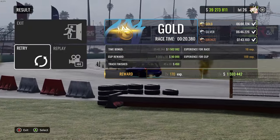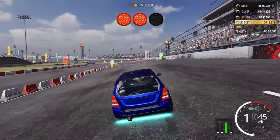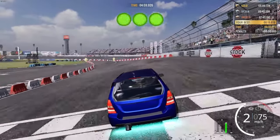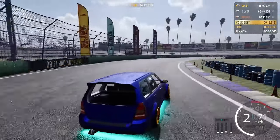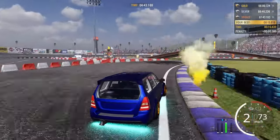The next step is not to exit the race, but to retry the race. So you literally just hit retry, do another lap, and you get another 800k. You can do about three laps per minute, so you'll get about 2.5 mil every single minute.